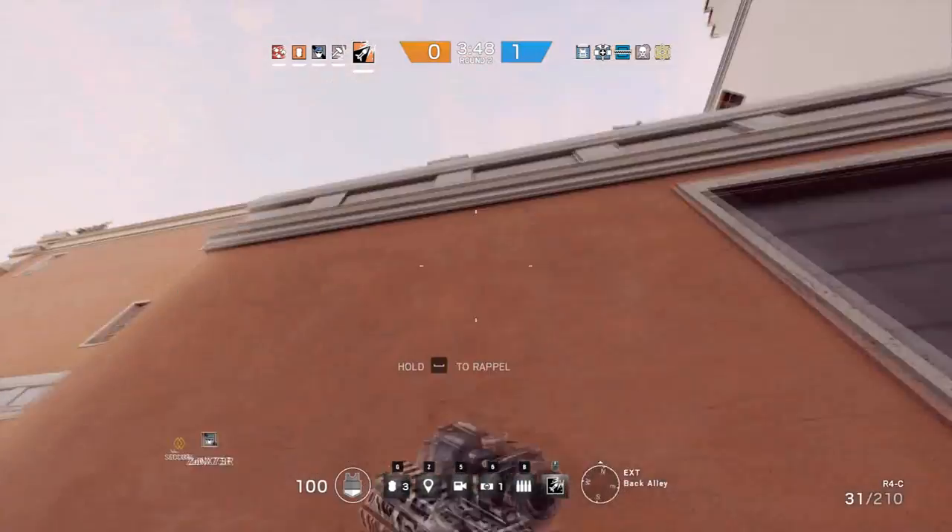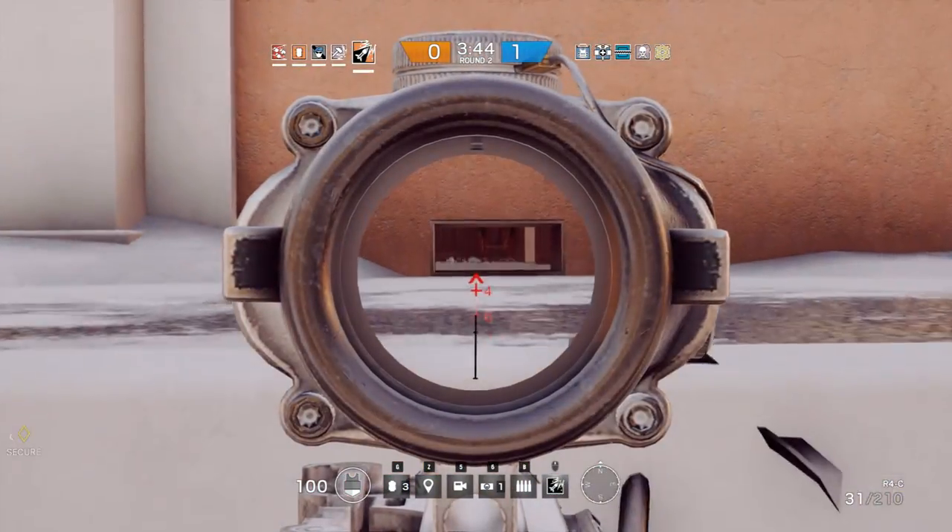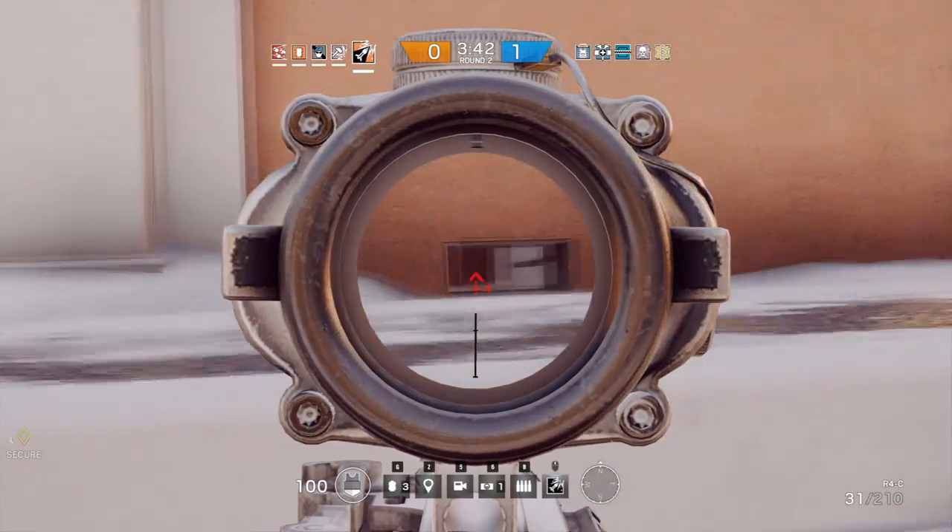The attackers cannot see that hole until it's already too late. This drone hole above the garage that I'm about to show you allows you to see if anyone is camping the top of the stairs. It's a very hard spot to get kills though, considering the drone hole is very small.